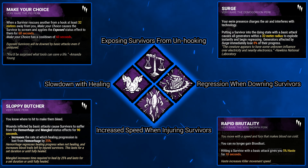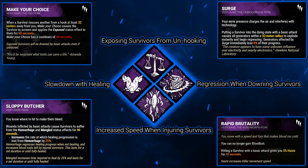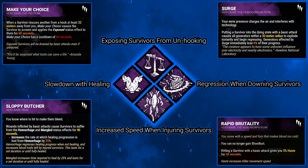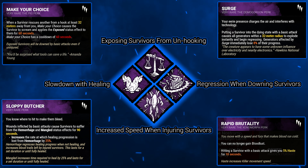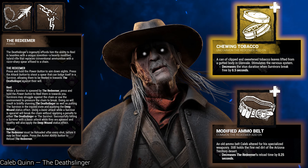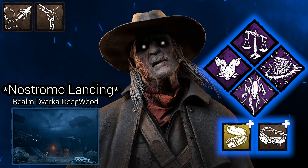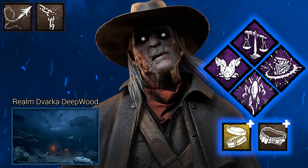Moving on to the next trial — I'll go over the perks quickly. Make Your Choice: if a killer is 32 meters away from the hook, the rescuer will be exposed for 60 seconds with a cooldown of 60 seconds. Sloppy Butcher: after hitting a survivor with a basic attack, they're inflicted with Hemorrhage and Mangled for 90 seconds. Rapid Brutality: after hitting a survivor, the killer gains 5% haste for 10 seconds. Surge: if you down a survivor within 32 meters of a generator, it will explode losing a percentage of progress, and any survivor working on it will scream. Add-ons: Chewing Tobacco decreases stun duration after a chain break by 0.5 seconds, and the Modified Ammo Belt decreases Redeemer reload time by 0.25 seconds. We are playing on the Nemostral Landing — a map I'm okay with. I don't know the loops too well, but I'm happy to learn it. I hope you enjoy.